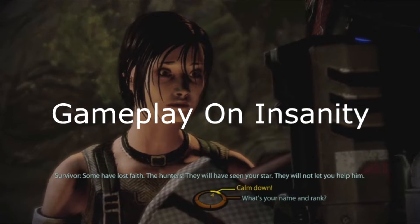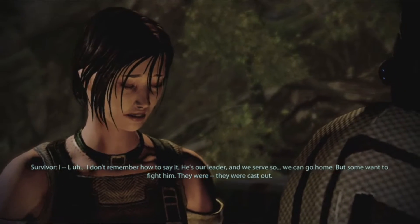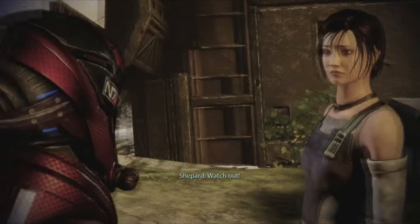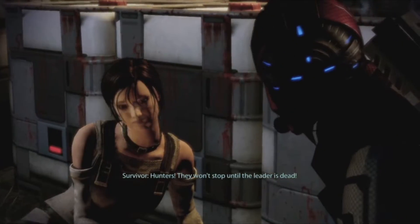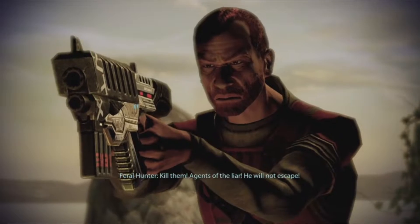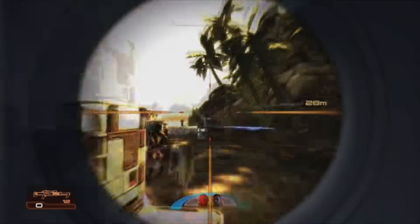Mass Effect 2's Insanity difficulty does a brilliant job of balancing what a player needs to know in order to master the game. Proper use and knowledge of movement, cover, team management, power management, weapon selection, enemy composition, and aiming are all required to tackle ME2 at its hardest. While the Geth Pulse Rifle may be better for you because it has more ammo and absolutely shreds through shields and barriers with ease, with the right ammo of course, it may not be the right weapon for your squadmates, as they often take shorter peeks out of cover. Thus, making the Vindicator Rifle an overall better choice since it does more damage with fewer shots.